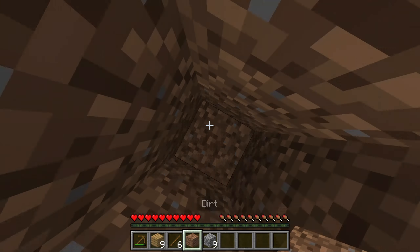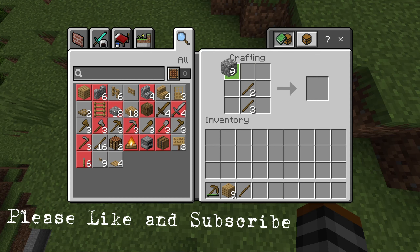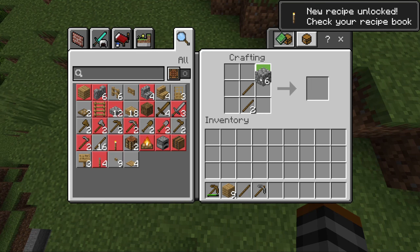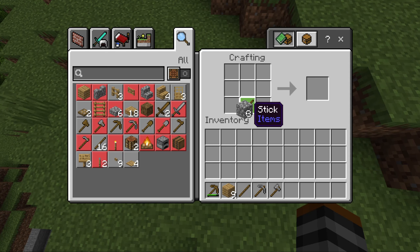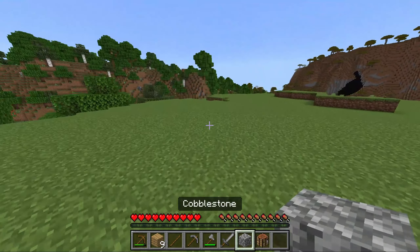Use your sticks and put them in a pattern like this: two sticks here, two more sticks, and one more stick on the bottom. Then use the cobblestone you just got across the top to get a stone pickaxe. You can also do the crafting recipe for a stone axe, and with one stick below, make a stone sword just like this. Now you have all stone tools — that's all you need for the first day.